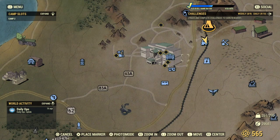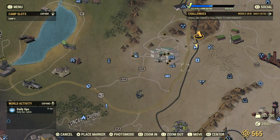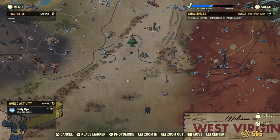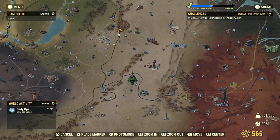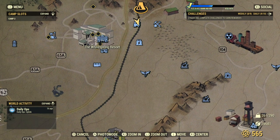If you want the handmade plan, unfortunately that one is going to cost you caps. So you need to buy that from the Whitespring Resort. A lot of people forget, but inside the Whitespring Resort you can find all the vendors from around the map. So for example, if you want to buy something from the Watoga vendor all the way down here, you can just go inside the Whitespring and buy it from there. It's going to cost you some caps, but you only need to buy it once.